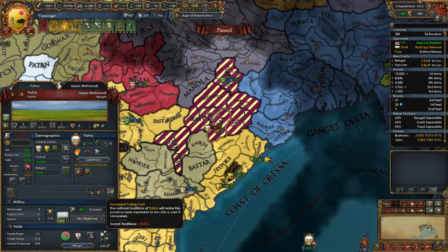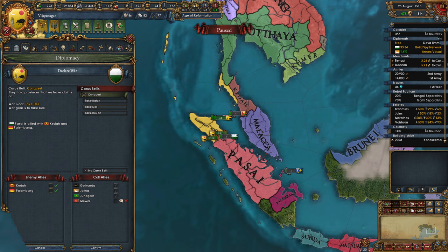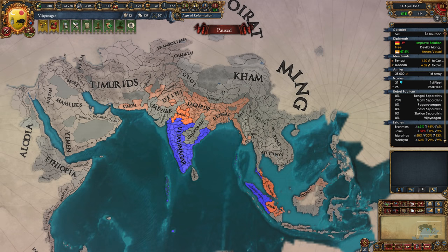As the nations around here have the Garjati tradition, which increases the coring cost by 50%, I wanted to create more vassals to expand faster, so I decided to start annexing one of my earlier vassals, Jaffna. After my last war, the AE was getting a bit too high in India, so I changed directions and decided to go to the Spice Islands once more. The target was Pasai again, and I took 100 war score provinces from them. The AE was getting worse, obviously, but it was still manageable.